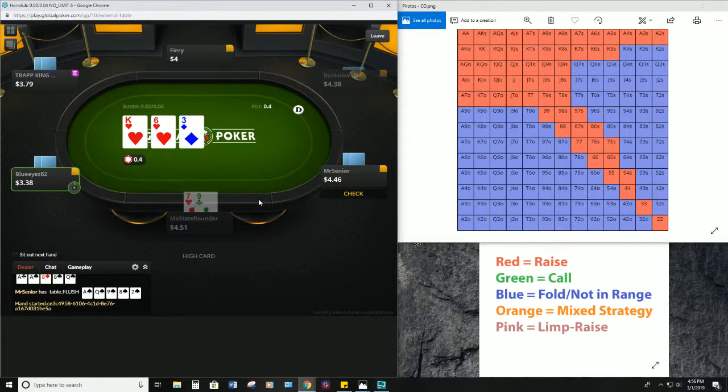It seems pretty clear that we definitely saved ourselves eight cents. It also seems very unclear what Blue Eyes 82 is opening with and then checking that flop and that turn — and also what Trap King and Mr. Senior are calling with. These all seem like people making fairly loose preflop decisions, which is something you will definitely see often at this stake.